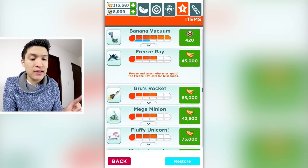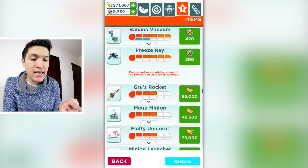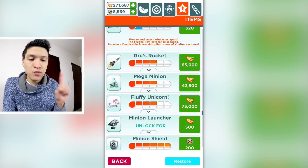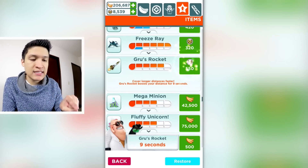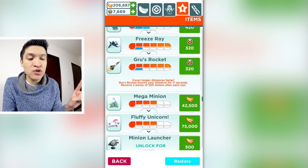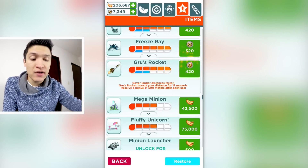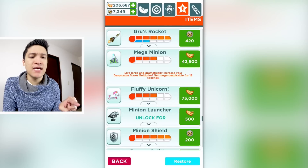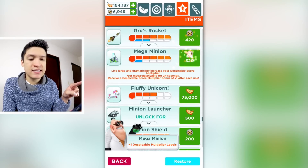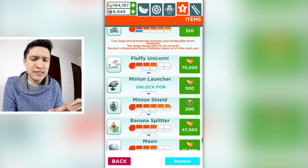Moving on to Freeze Frame — currently lasts 12 seconds, then 14 seconds, then 18 seconds, spending 200 tokens again. Now it says a despicable score multiplier of times one after each use. Next is Gru's Rocket: lasts 8 seconds, then 9 seconds, then 11 seconds, receive a bonus of 250 meters after each use. Spend 320 tokens more and now it's 500 meters after each use. Mega Minion currently lasts 18 seconds, then 20 seconds, then 24 seconds, and now gives a despicable score multiplier bonus of times one after each use.